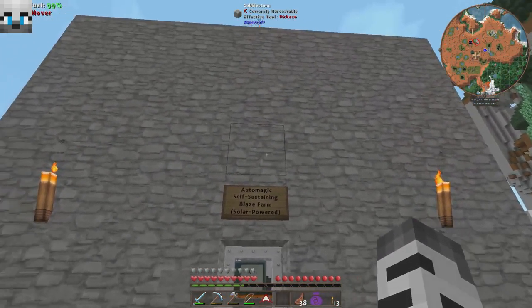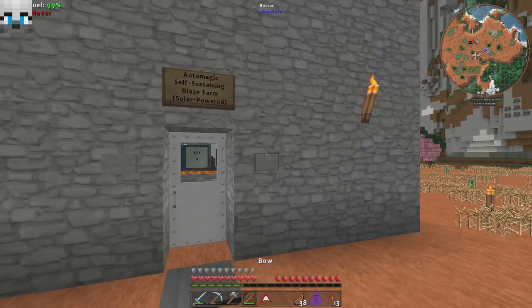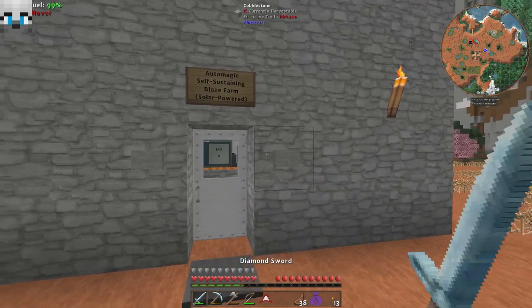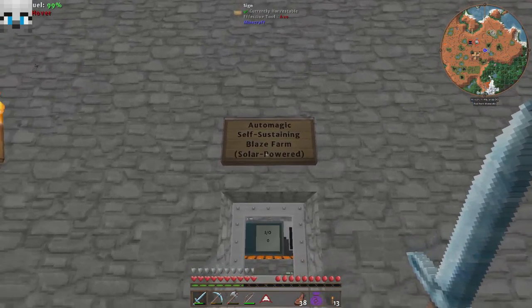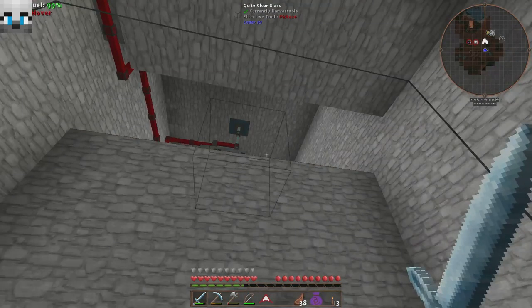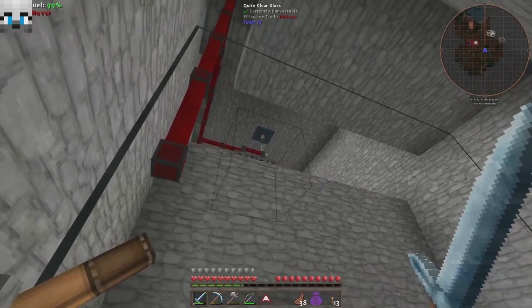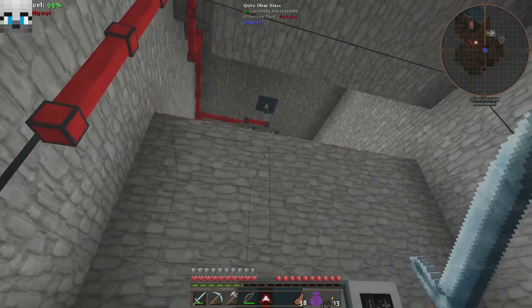Originally it was just a vanilla blaze spawner where you can just stand there and hack and slash and get everything. But now I'm trying to make it an auto-magic, self-sustaining blaze farm, solar-powered. And it's not just a blaze farm anymore — I've actually put an Enderman-powered spawner up there as well.